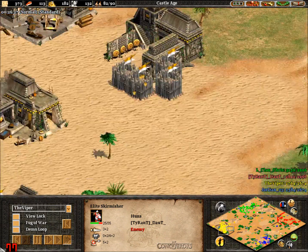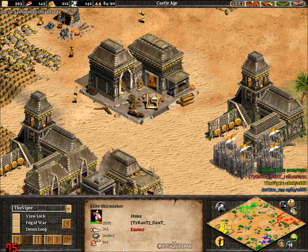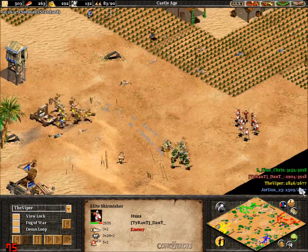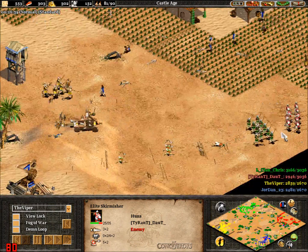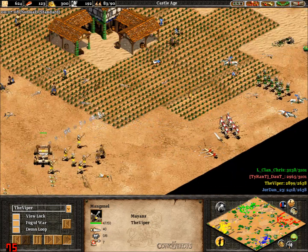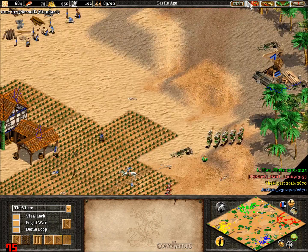Looking at the scores: Chris on 3-1, Doubt on 2-8, Viper on 2-8, Jordan on 2-4. Jordan is copping an extremely hard ganging. Mangonel coming in here from Viper — extremely good idea, going to be able to kill off quite a few of these units very quickly.